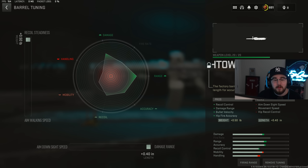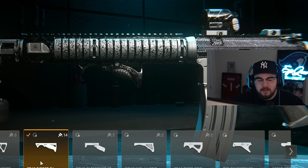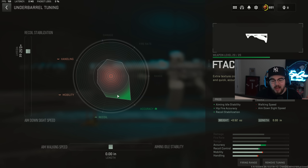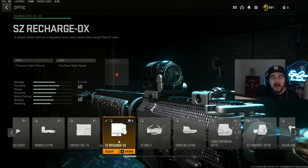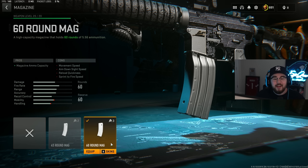Barrel tuning: plus 0.50 for recoil steadiness and plus 0.40 for damage range. The F-TAC Ripper 56 underbarrel gives aiming idle stability, hip-fire accuracy, and recoil stabilization — keeping the M4 from bouncing. Underbarrel tuning: plus 0.52 for recoil stabilization, bottom bar at 0.0. Optics are personal preference — I love the SZ Recharge DX on the M4. Optic tuning: maxed for ADS speed, bottom bar at 0.0.